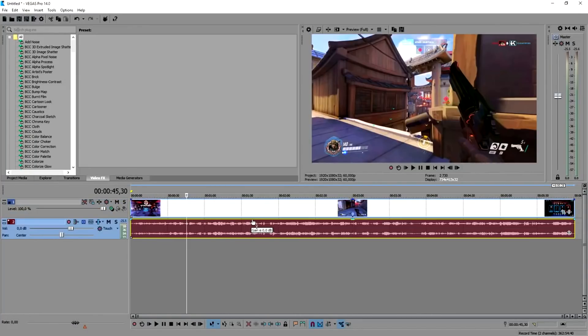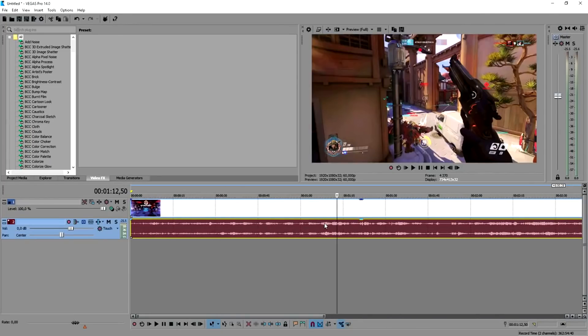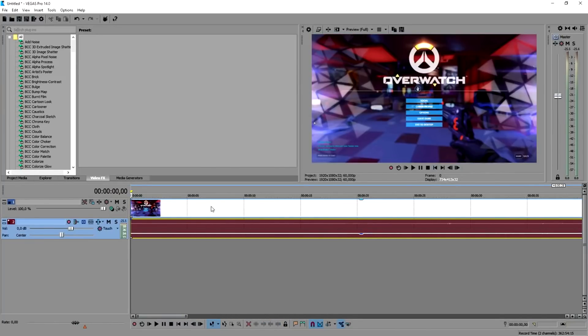The first thing we're going to do is lower the volume of the game sound, because it's really loud and when you're going to talk over the video it's going to be really distracting and annoying. So we're going to lower the audio to at least -12.7 dB.